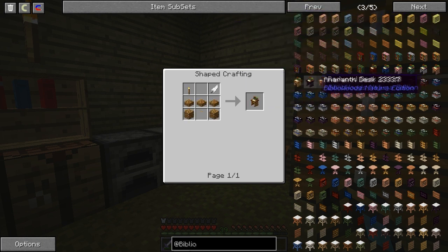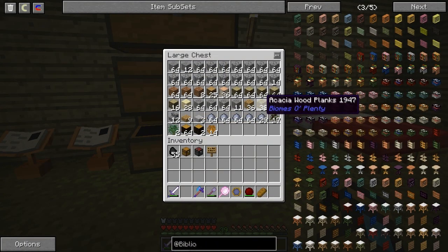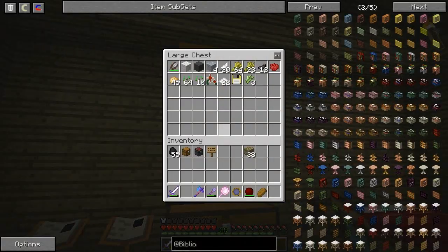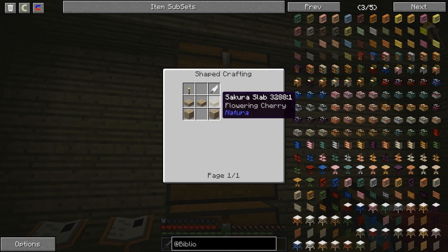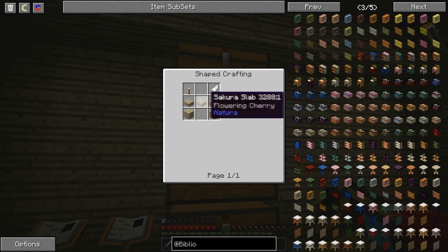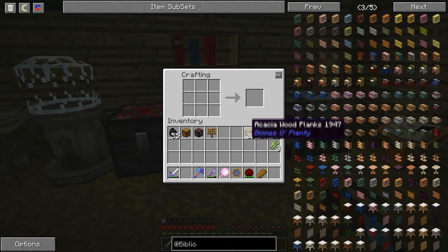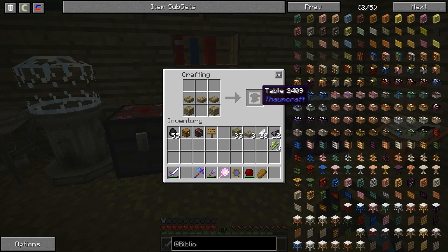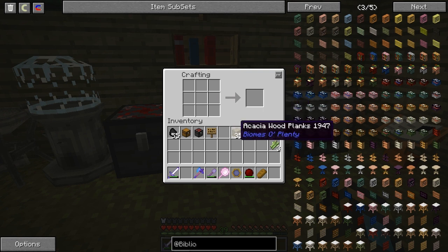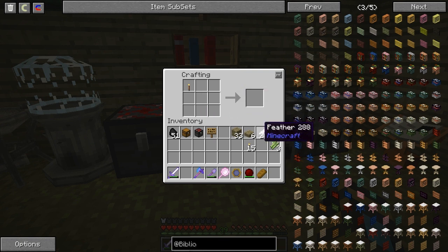I also want to have a desk and Bibliocraft offers that too. There's a different desk for every type of wood - we're just going to use acacia wood. From the recipe I need a torch, a feather, three slabs and two planks. I've got feathers here. Let me make some slabs - we'll get to Thawnecraft later. So we're going to do torch, feather, slabs, plank, plank - desk!